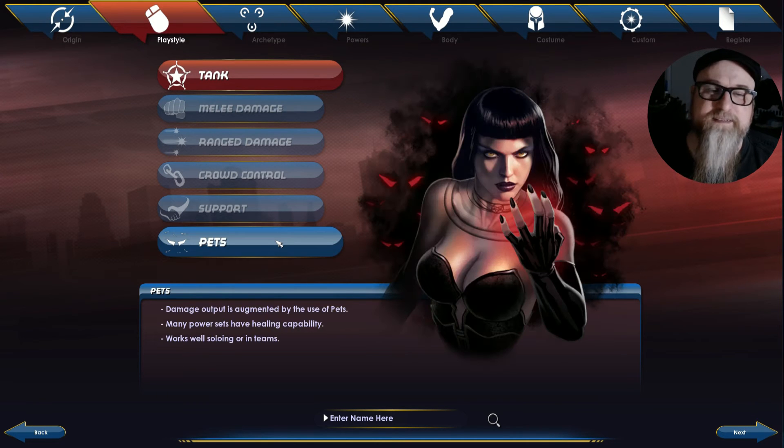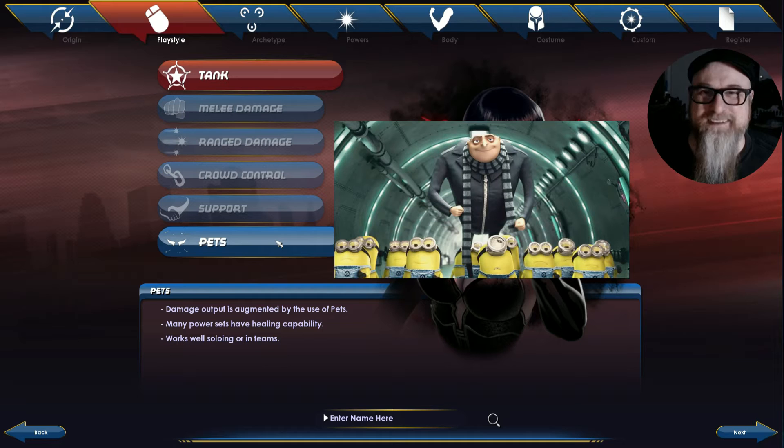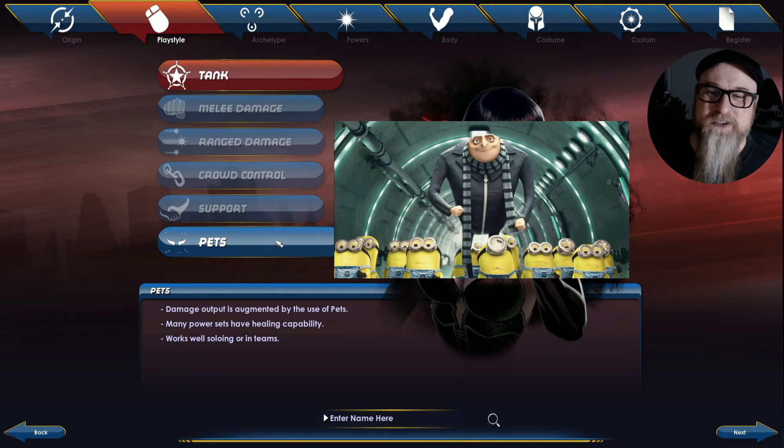And then Pets — this would be like necromancers and mages, or any hero that can control minions, like Gru from Despicable Me with his minions. These are kind of fun because you can have your pets go in and attack while you stand back and control everything.